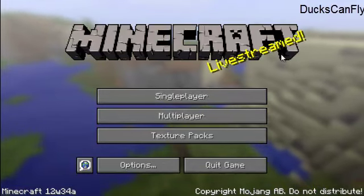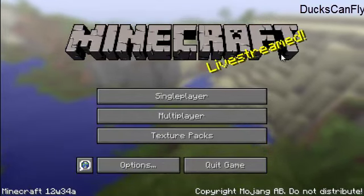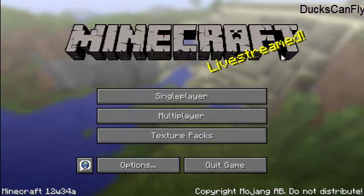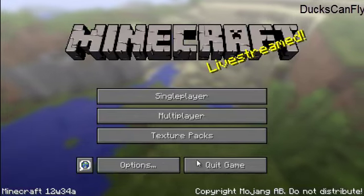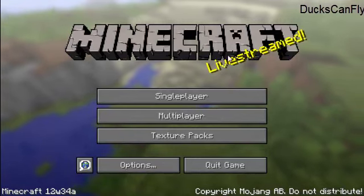What's up guys? The Duck Opinion here and we are on this week's snapshot 12w34a, as you can see at the bottom of the screen. A snapshot is like a beta test of all the new stuff they put in Minecraft each week, that builds up to a huge actual update. For snapshots you have to download them and put them in your Minecraft yourself and test them out in the beta stages.